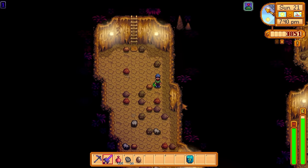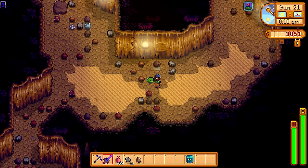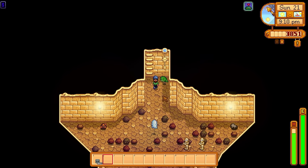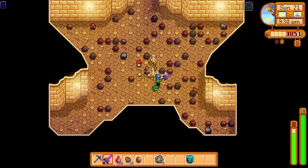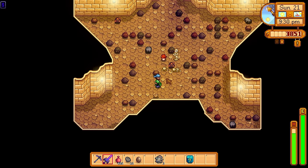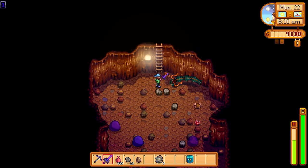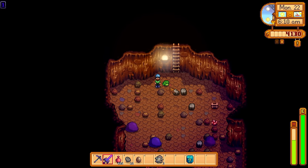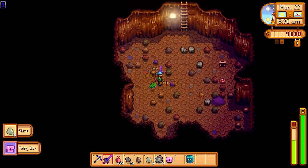Inside the skull cavern fighting some serpents — he gobbled it up, no problem at all. He'll also gobble up the armored bugs that are more or less invincible, and any of the ghosts. He will basically gobble up anything — the mummies aren't indestructible to this guy, he'll just gobble them up. Even the mummies trying to regenerate after you destroy them, he'll gobble them up. The massive giant serpents in the hardened versions of the skull cavern — he'll gobble them up. The giant blobs — he'll gobble them up. This frog is just amazing.